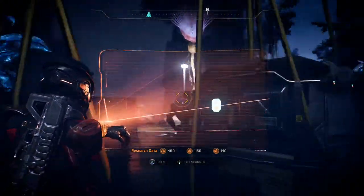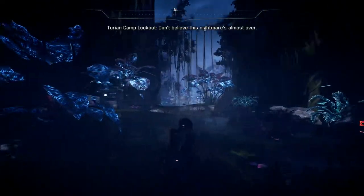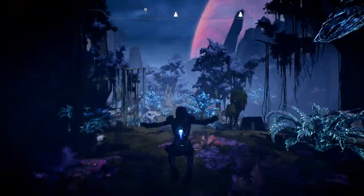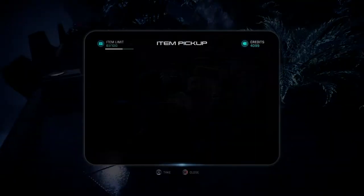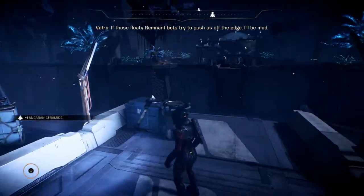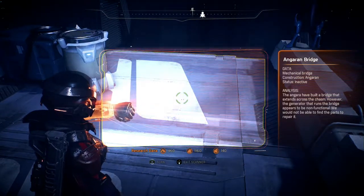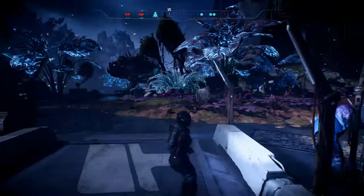Maybe I'm gonna try and find the rest of the monoliths on this planet — that might help us clear out the rainstorm on this planet. The atmosphere is pretty good. I activated one monolith already, maybe another one wouldn't be so bad. We've scanned this area — these structures go deep below the ground. Stay alert, we don't know what's down there. If those floaty remnant bots try to push us off the edge, I'll be mad. So I found the bridge — however the generator that runs the bridge appears to be non-functional; we would not be able to find the parts to repair it. That's really pessimistic.